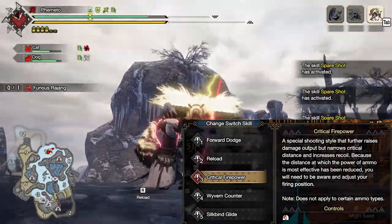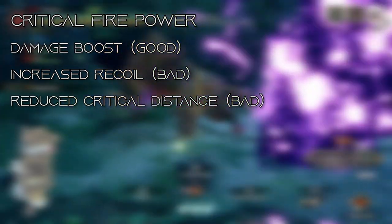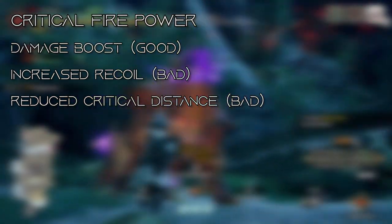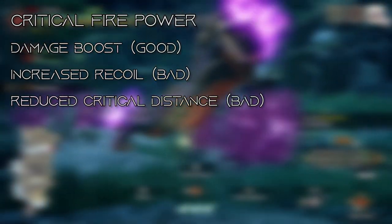First off, the basics. What this fire mode does is it's basically the raw version of Elemental Reload. We're going to be getting a flat boost in damage in exchange for two levels of recoil — that's two levels of recoil we gain, and more recoil is bad. On top of that, we're going to be cutting in half our critical distance.